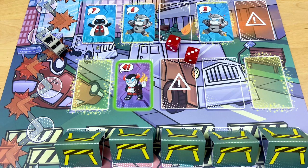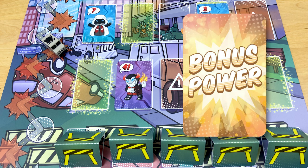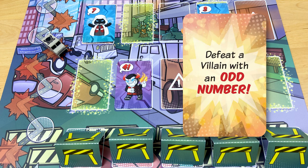Using bonus powers effectively is the key to winning the game. If a villain is about to break into the atomics lab on the next turn but you don't have the numbers to defeat it, try defeating a villain on a yellow space instead, because the bonus power you draw could help you defeat that villain.